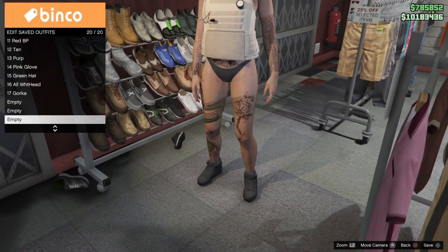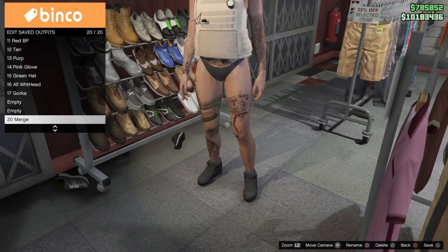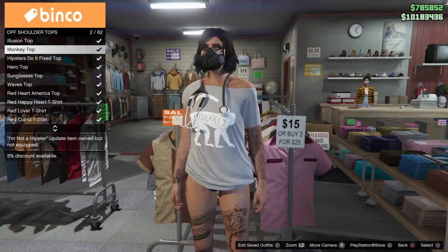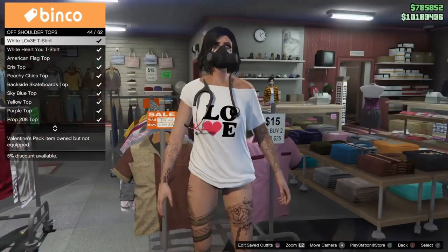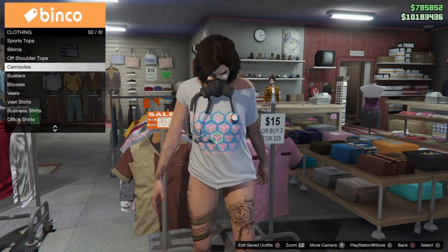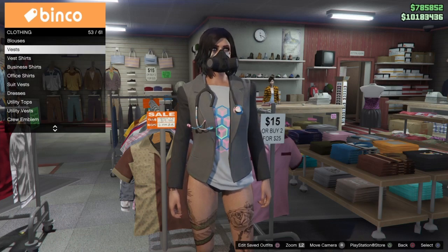What we're going to be merging with this glitch in this video is different styles of the off-shoulder top, as well as at the end I'll show you a bustier. You'll need to make sure you've purchased the off-shoulder tops you're looking for — by off-shoulder tops I mean any of the ones that you can wear under a jacket. The off-shoulder tops on their own are a torso two, or the same layer as the bikini top on its own, but what we need to merge is the torso one. So just like the t-shirts and other items I've shown you, if you can layer something under a true torso two like a jacket, that means you can merge it using this glitch.